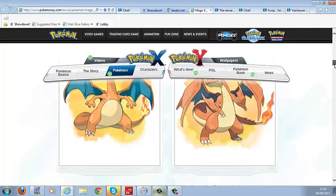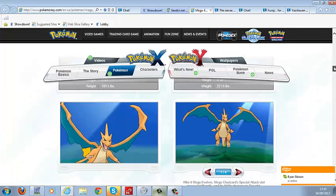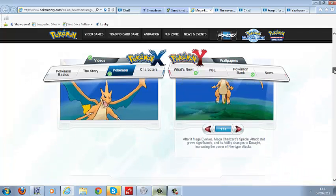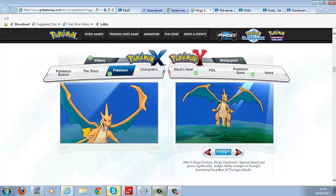You won't believe this — Mega Charizard has Drought for an ability. It is now even more overpowered than before. When Charizard Mega Evolves, its wings become even larger. Only two Pokemon have had Drought before — Ninetales and Groudon — and now Charizard does too. After Mega Evolving, Mega Charizard's Special Attack stat grows significantly, and its ability changes to Drought, increasing the power of Fire-type moves.